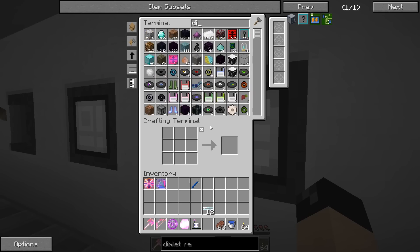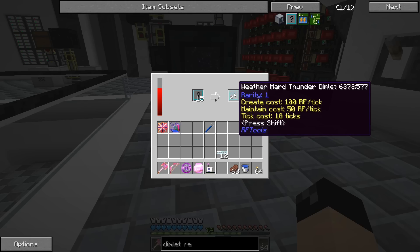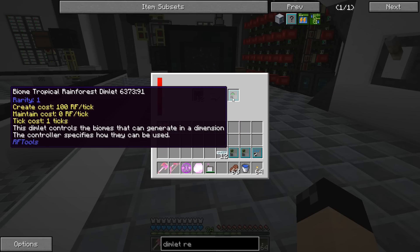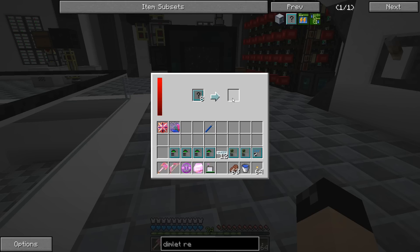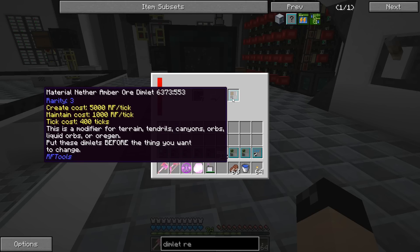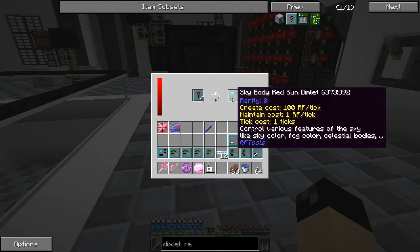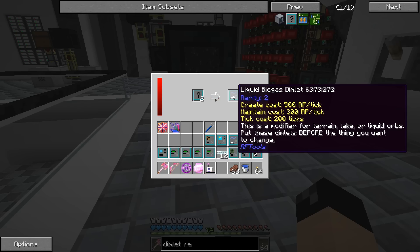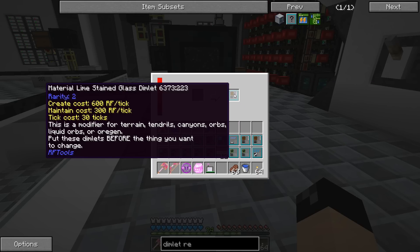The machine is filling up with power. Let's put these dimlets in and see what happens — they stack to 16. Processing: weather dimlet, thunder dimlet, zombie pigmen, chicken, biome tropical rainforest, flower field — this is going quicker than I thought. Garden dimlet, kelp, slowness effect, nether amber ore, firestone ore, molten ardite, sky body red sun, stained clay, biogas plateau, lime stained glass dimlet.